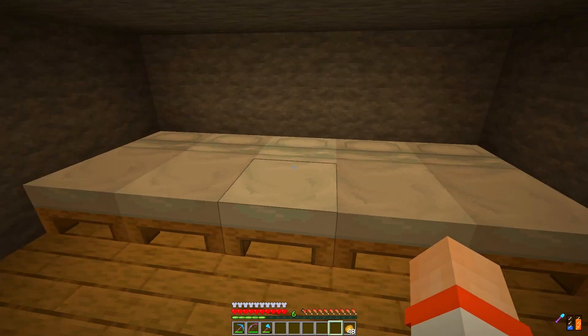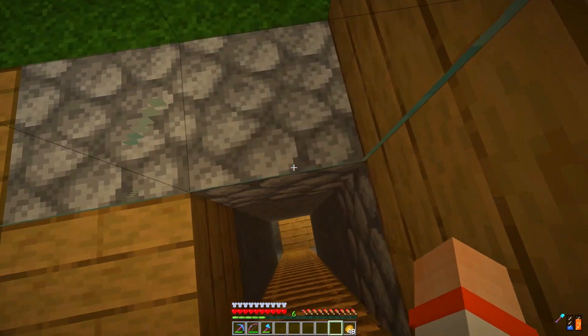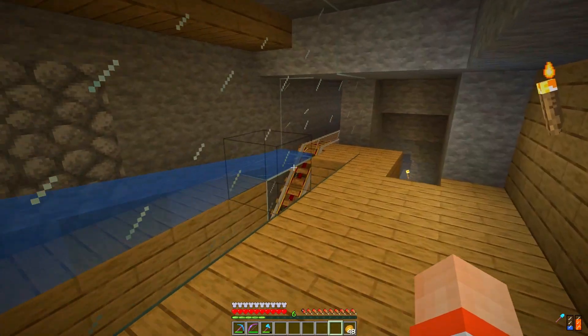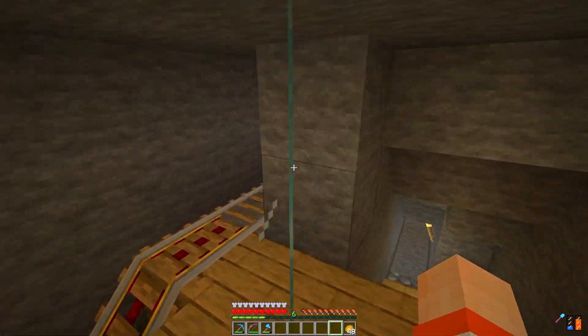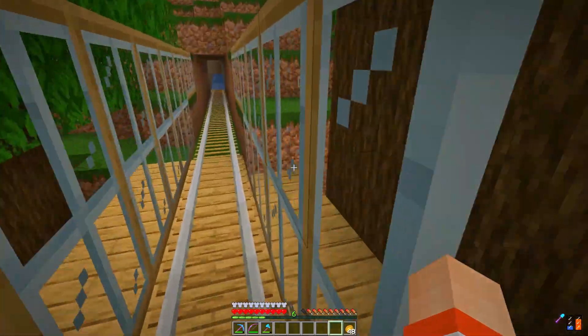Okay so now everything is in place. We have the beds that we need, we have the breeding area down here, we have the area where the babies come down, and then we have the pickup area with a little dispenser, and then this is going to take them over and across here into what is soon going to be the trading hall.